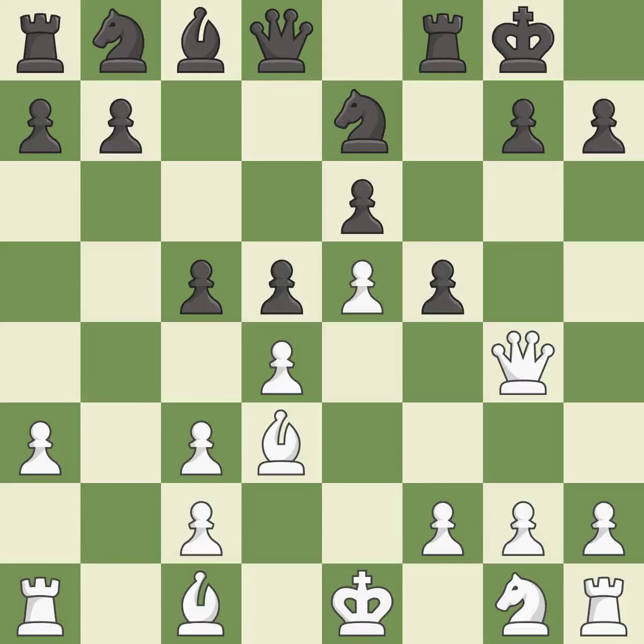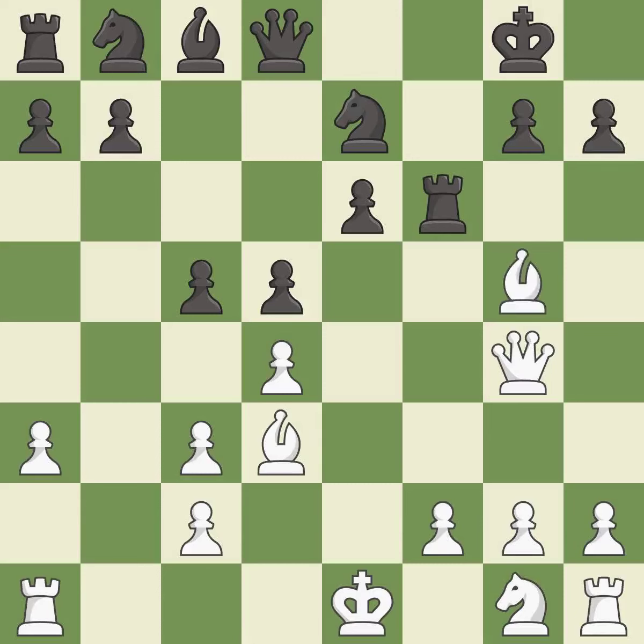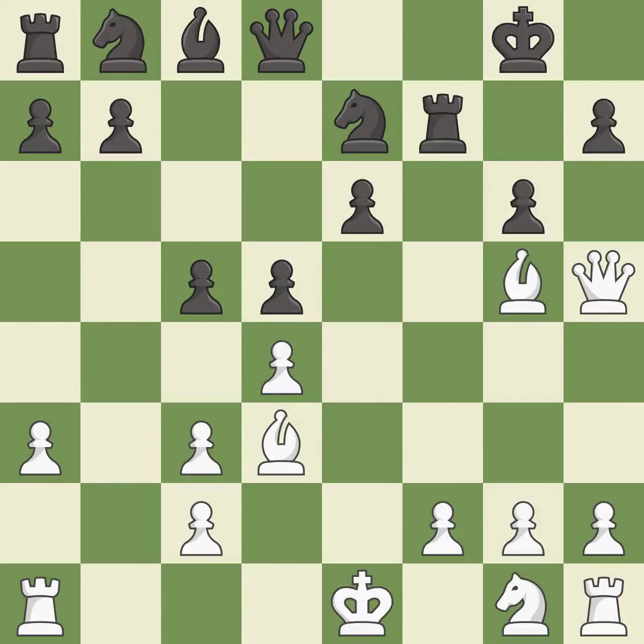The opposing queen is kicked by a pawn and must now move or be captured. This is an equal trade — takes back. This threatens to reveal an attack on a queen. This develops a piece while also winning a tempo on a rook. This moves the rook to safety, and this blocks an attack on a vulnerable pawn. This move puts the queen on a safer square.